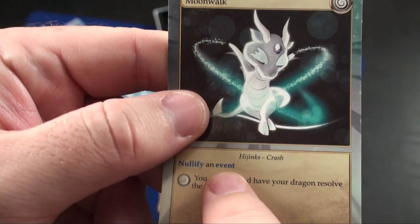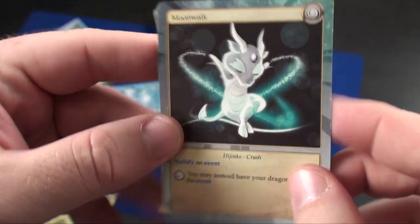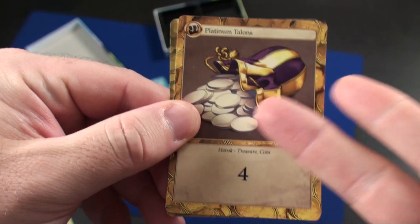It's important to note that some Hijinks cards can nullify an event, canceling what was just played. If nobody plays a nullifying card, the event from the Havoc card will occur. If you flip over a Havoc card and it's a treasure, you just gain it — that's just luck. You gain that card.